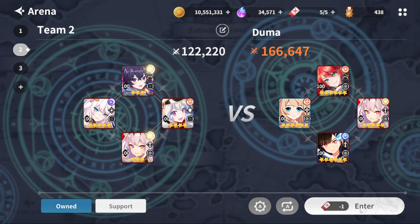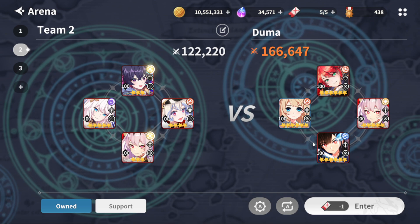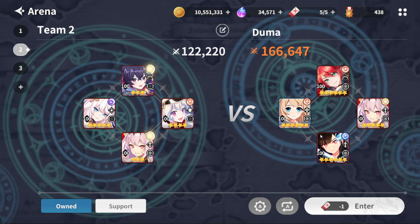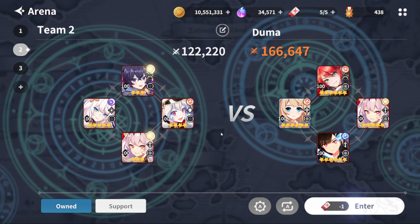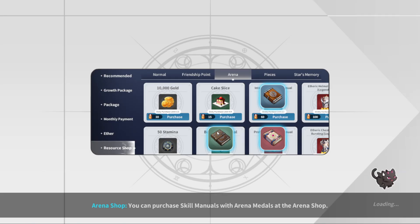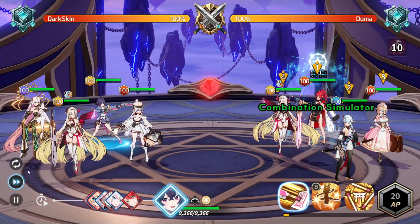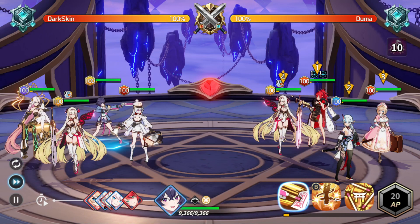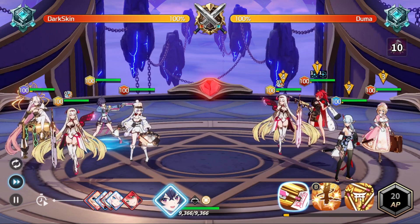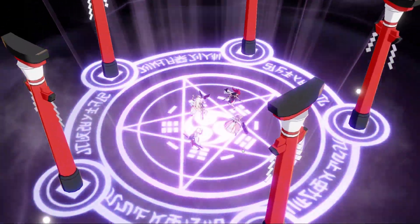Alright, for the last match we're going to go against this team. Same thing — Valentine. One thing to note about teams like this: they're very misleading. Their Valentine could be really slow and then she just takes the turn and ults. I've seen people using that where they're trying to bait out the Valentine counter, and then this unit is pretty fast and she just ults. It doesn't work 100% of the time, but it is something to note.